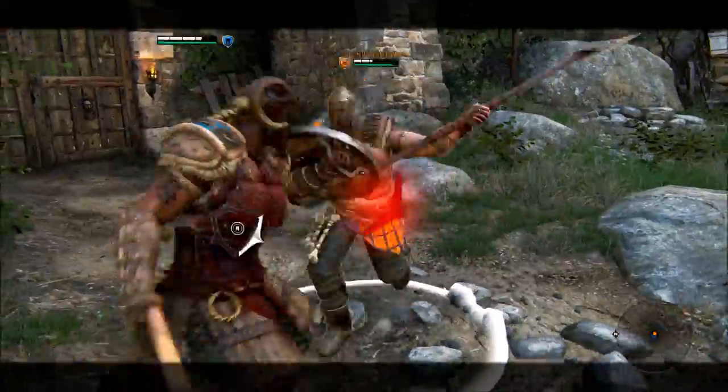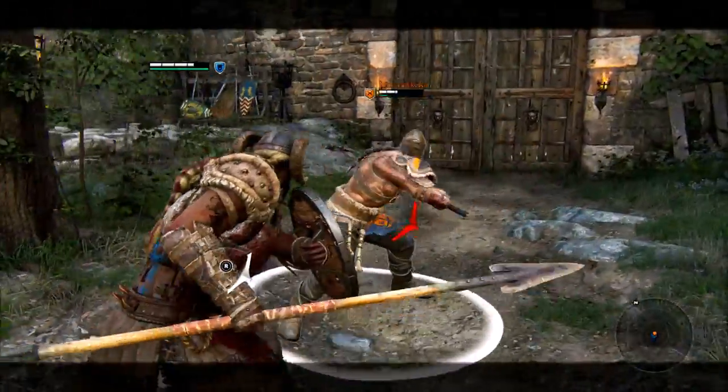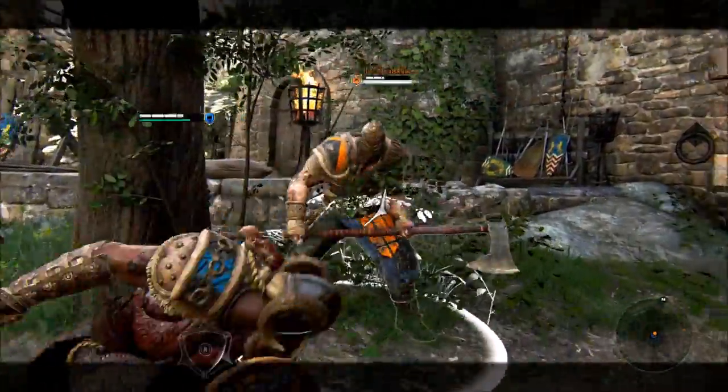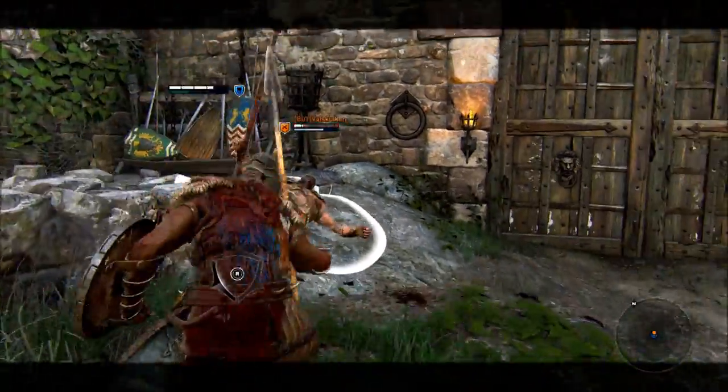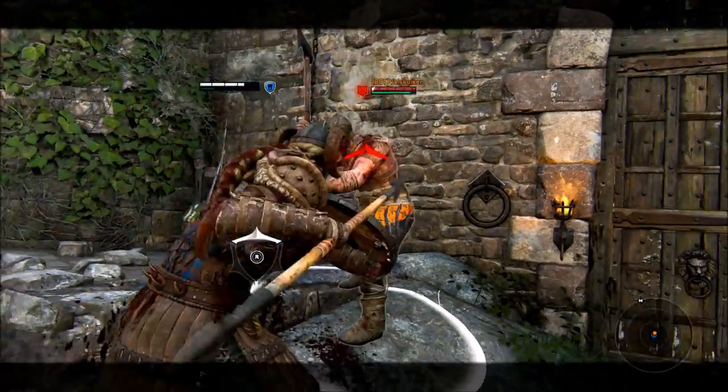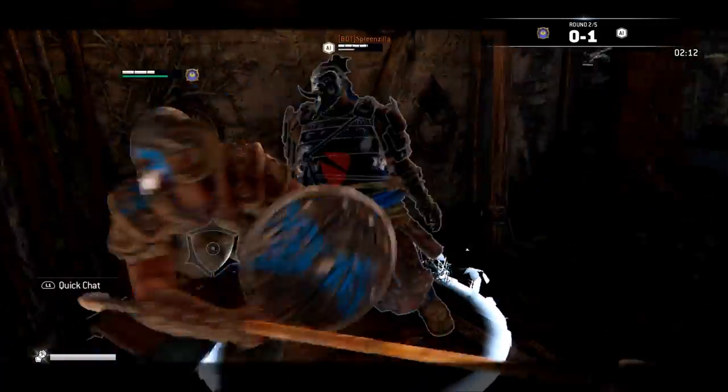Now normally you can dodge the sweep for free, but since they are getting up and they are not able to dodge in any direction just yet, the sweep is a guaranteed hit — which then after the sweep you can go for a top heavy attack for another guaranteed damage follow up.